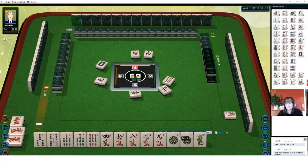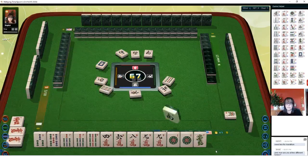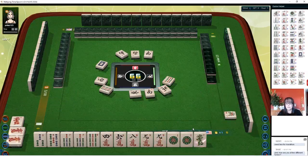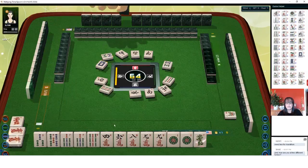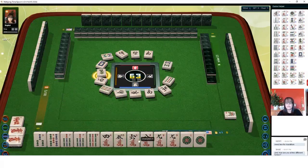We have a pair of one dots — we can maybe play all chow, or if we pair up again we could do all pong. Nine bamboos... south is out. There's only four of every tile. Eight bamboos — that would be one we'd like. Six bam, four bam, six bam, eight bam would complete those. There's a five crack, so we have our first chow right here: four, five, six.